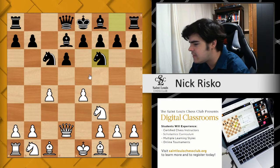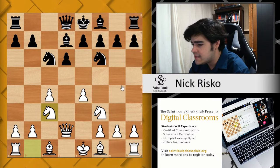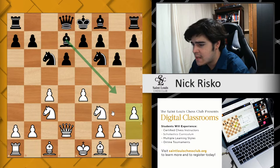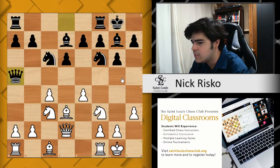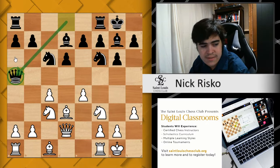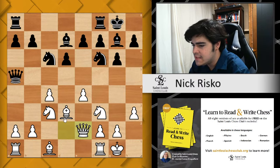After queen to d2, there are two main options for black. We will start with knight to f6, as I believe this is the most played move. We're going to follow the game Shtyrindakov vs. Efimenko from Alushta 2002. So knight to c3, g6, pawn to h3 — stopping any possible pieces coming to g4 — bishop to g7, bishop to d3, castles, and queen a5. Queen a5 is another common move we see here from black, and now we get queen to e2.